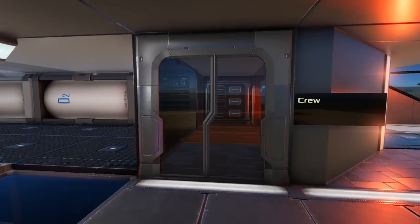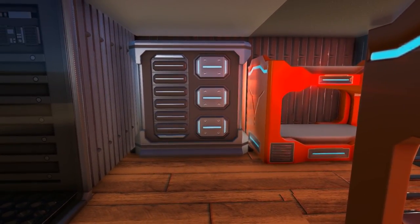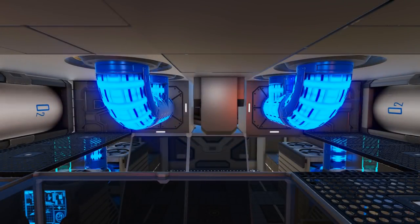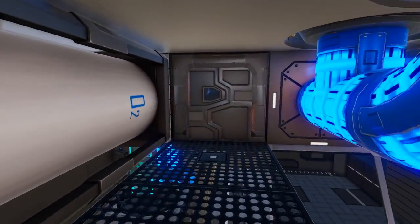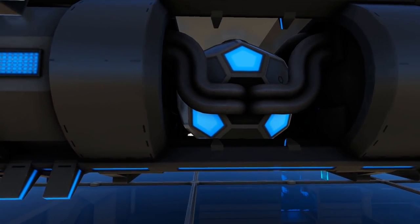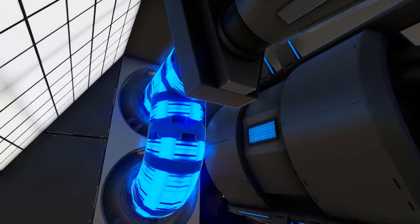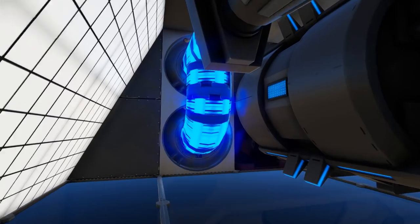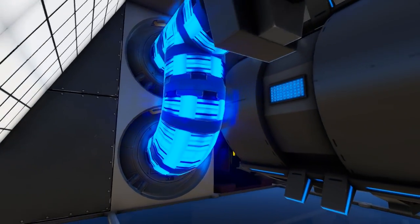Over here we even have a crew area where we have 2 bunk beds as well as another closet. In between the glowing pipes here we do have our warp drive fuel tank, and the doors on each side lead into the engine room area where we have more glowing pipes as well as our warp drive and a generator connected into where the pipes are. Be careful about spending too much time in this area because right here there are some thrusters that can cause radiation and heat problems.